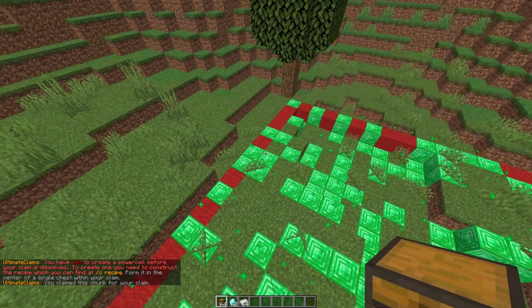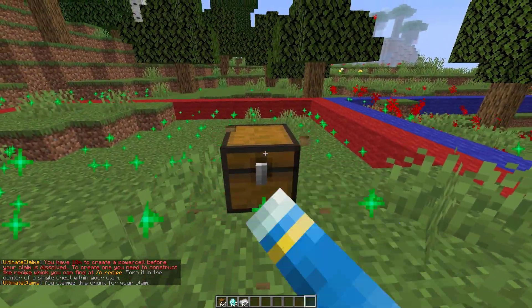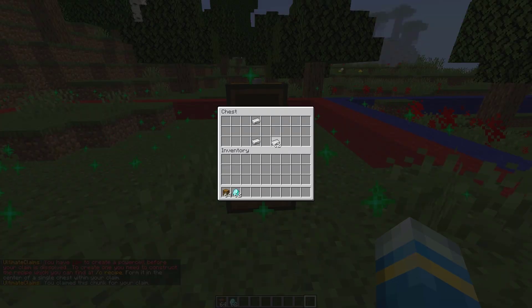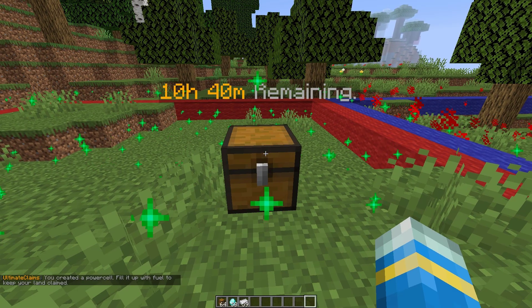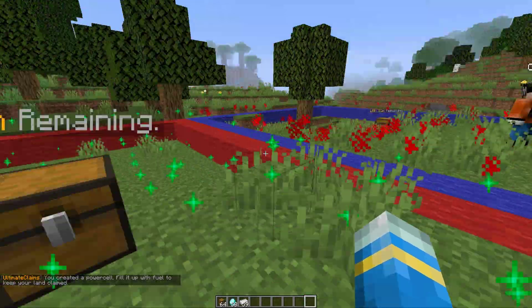It will show emerald blocks for the area that we are claiming, and then we have 10 minutes to make a power cell. How do we do that? We need five iron ingots in this shape and then fill in the gaps with diamonds. Once we've done that we can go out, and if you've got holographic displays you'll see a nice indication of how long is remaining — so 10 hours.